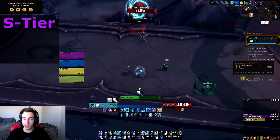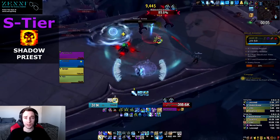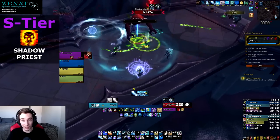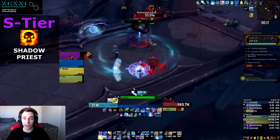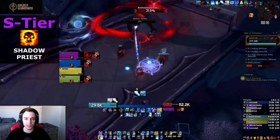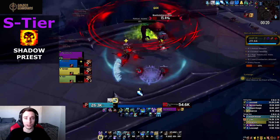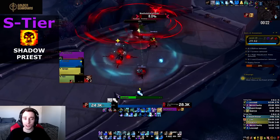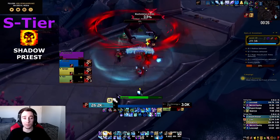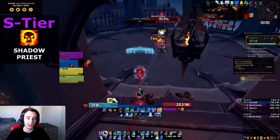The first spec in the S tier is Shadow Priest. Shadow in particular has probably seen the most changes out of any spec in the game — their entire toolkit, talents, base abilities, and core functionality has been reworked two or three times, and on top of that they got numerous iterations and small changes. Shadow Priest might be one of the specs that Blizzard absolutely nailed going into Shadowlands.